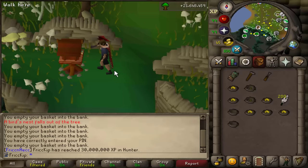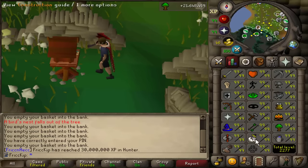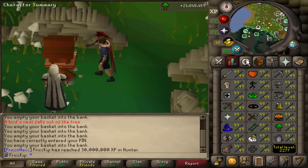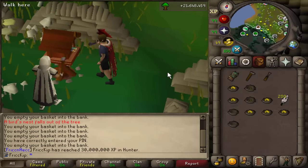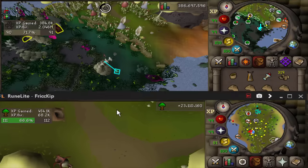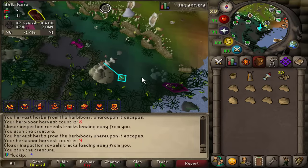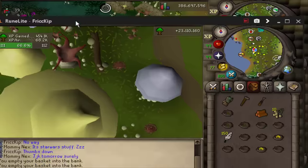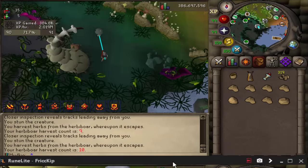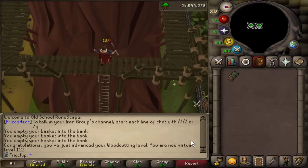I've occasionally been doing my birdhouse runs and I just hit 30 million hunter XP. I did not see that coming. I saw the message and I was like, wait, did they add pets to birdhouse runs finally? Have I not been reading the game updates for that long? It's so weird doing a birdhouse run on here because on the league I'm hunting Herbiboar — I'm in the same spot on both accounts and I'm getting confused where I am on each account. You can see in the chat box — 112 woodcutting.